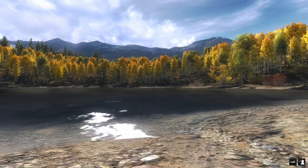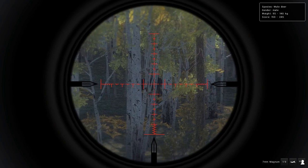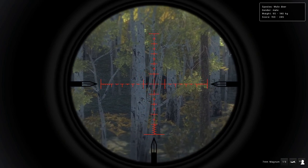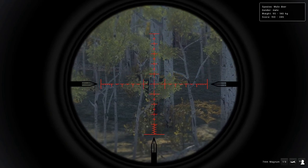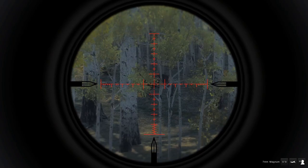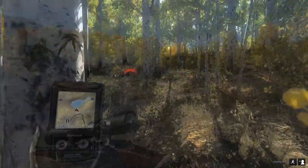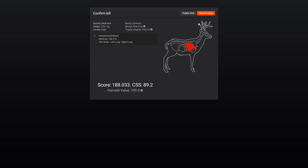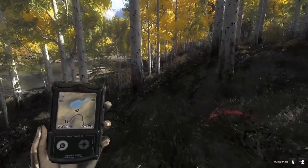We got a solid-looking mule deer out here and I'm going to take him out with the gun. He's right behind this tree so we'll be able to see him soon. He looks pretty good. 150 to 245 - he looks kind of like a 190s, but I haven't really gotten a good look at him yet. We'll wait for him to step out to take the shot. As soon as I put the gun down he steps out. We did drop him - let's go ahead and claim this mule deer. He scored 188, pretty close to 190s. He might make it into our lodge if we desperately need a mule deer.